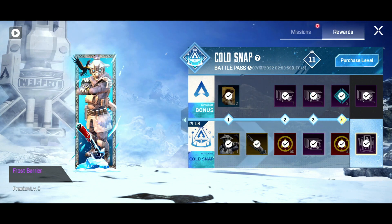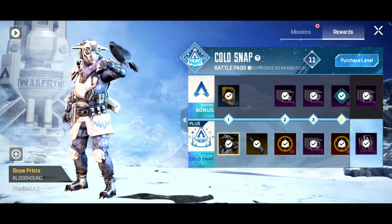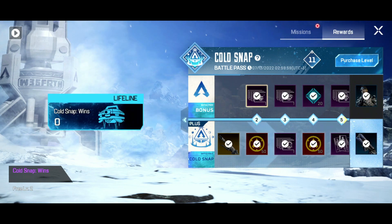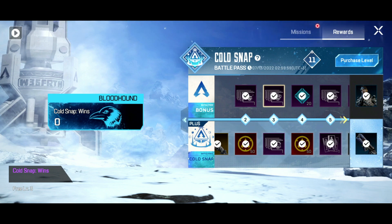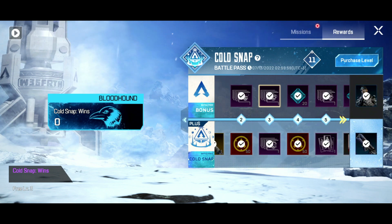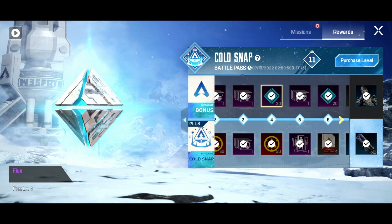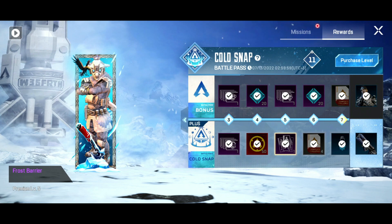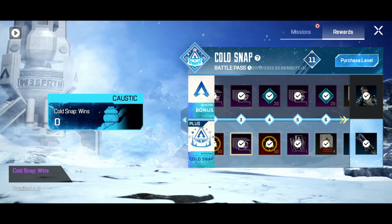So the starter — the best one obviously is your boy Bloodhound. Then we have a Devotion skin, which is nice. We got some Lifeline, we have Lifeline and the Bloodhound trackers. A little more currency here. We got a Fade tracker as well. Bloodhound banner down here.